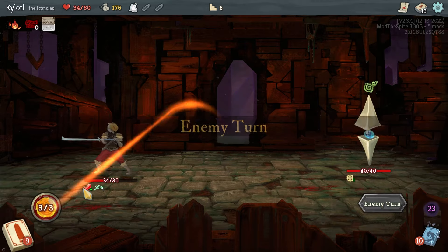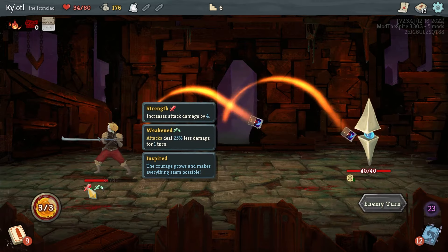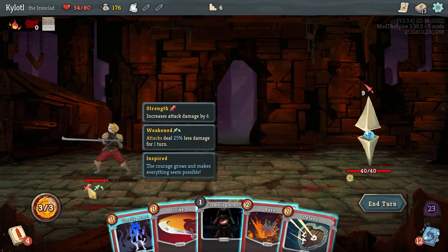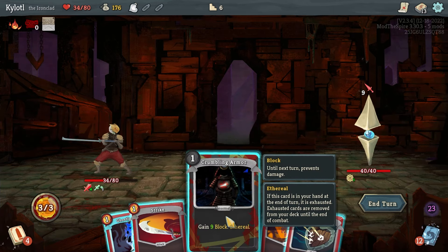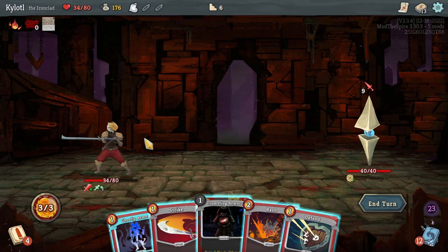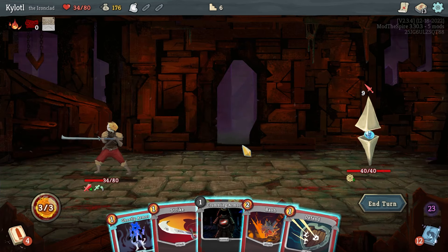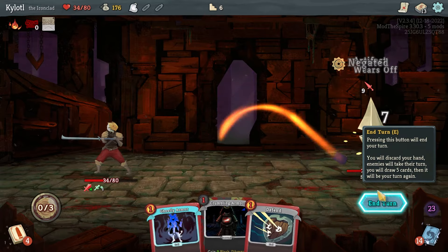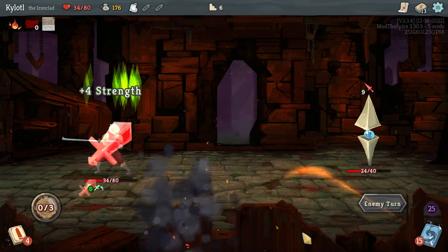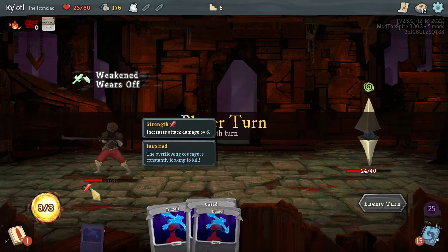Oh wait — I just gained Inspire! 'This courage grows and makes everything seem possible.' Nine block now — so because I didn't play it, it got added back to my deck and gave me a bunch of strength. That is weird. Because I didn't play it again I'm getting even more strength — the courage is constantly growing.